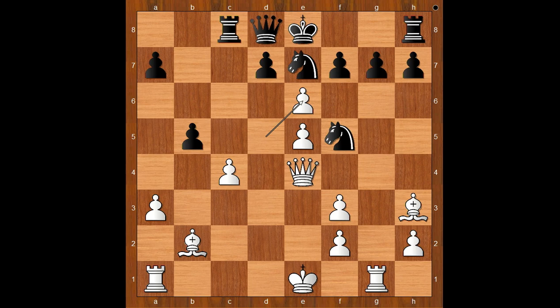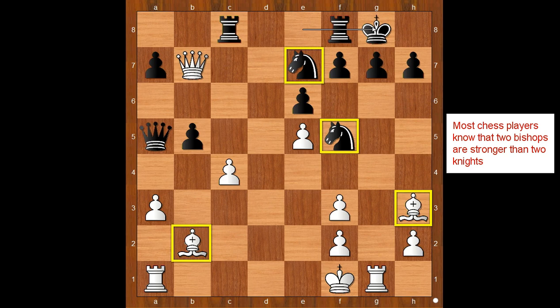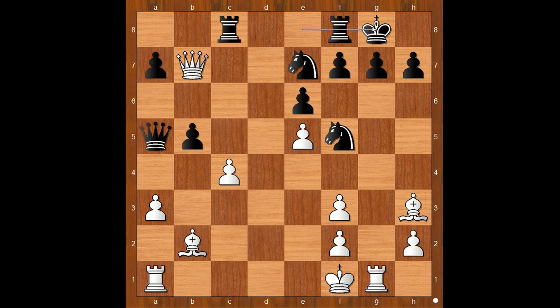The game continued: d takes on e6, queen to a5 check, king to f1, d takes on e6, queen to b7, and Nakamura castled kingside. This is a very interesting development — white has a bishop here, but that is not the whole story. The black king is safe and the white king is not, and that is what matters.